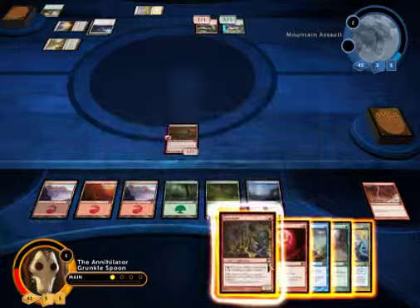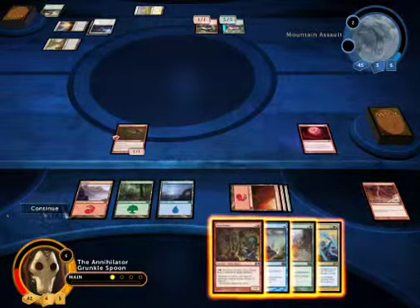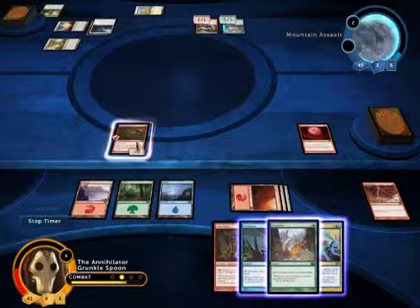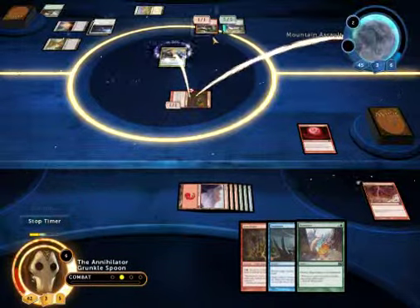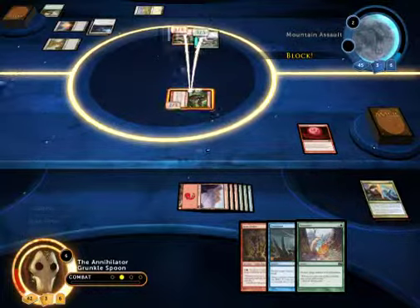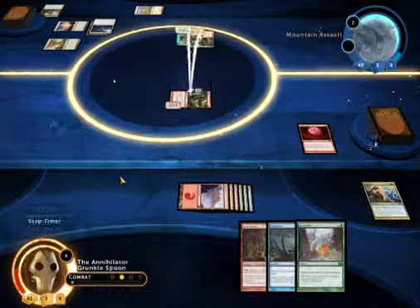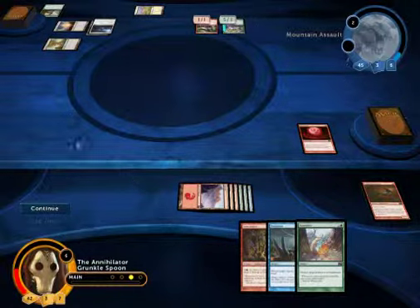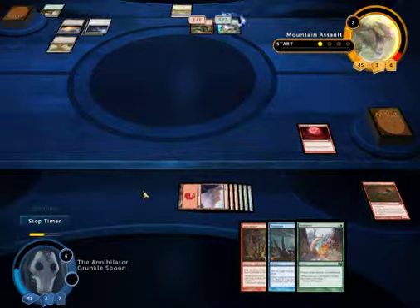You have to wait for the second thing that says 'Combat Phase' on it. Because if I were to do this right now, he'd still have time to declare blockers. You have to wait for the second time it says Combat. See — now he can totally block and kill me. And I failed. That is what happens — you're going to want to wait for the second time the little timer goes up. Found that out the hard way.